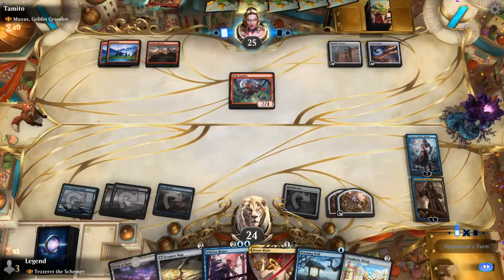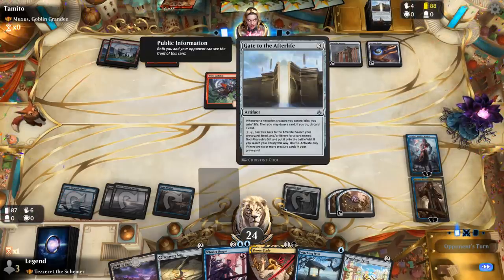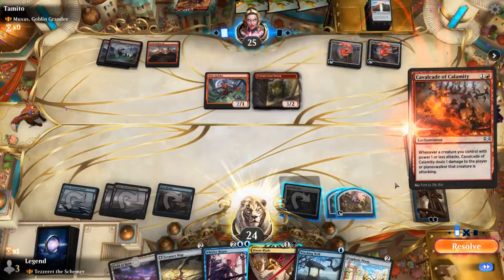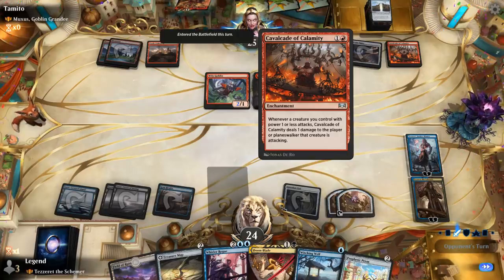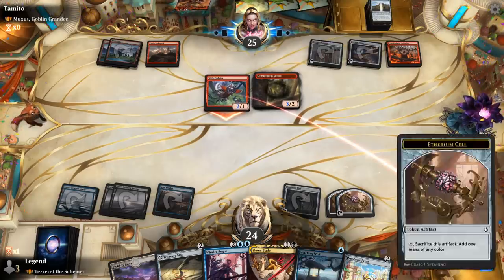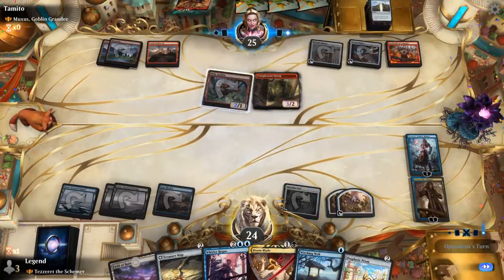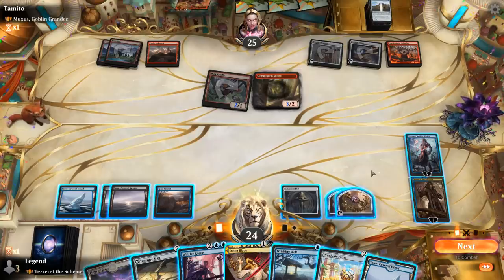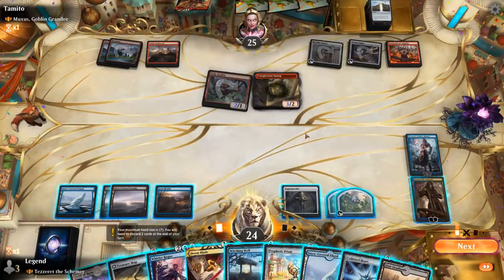Opponent goes for Snoop first. Gate to the Afterlife on top — that's not a goblin. They're also playing God-Pharaoh's Gift and Cavalcade — sure, doesn't trigger. With the Banner pumping their goblins. Opponent didn't have a land for Muxus and isn't drawing one either. What's next? Draw with Tezzeret — cold logic will always win. We can play Whirler Rogue, plus maybe Map or Cold Steel Heart to develop mana some more. Plus Tezzeret or kill the Snoop — not a bad value play.